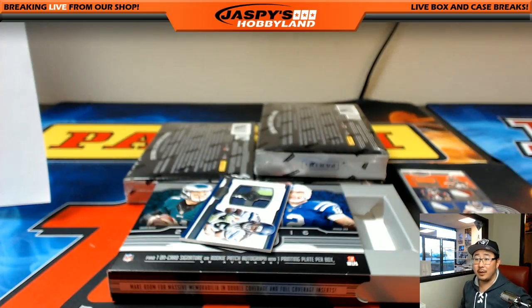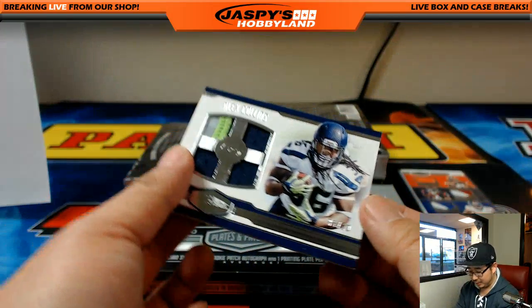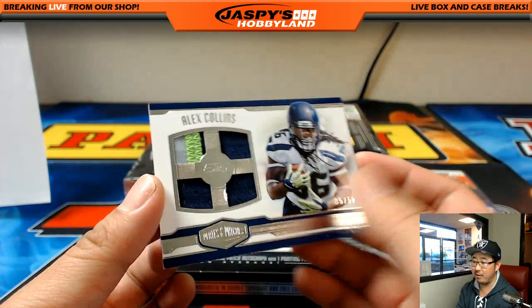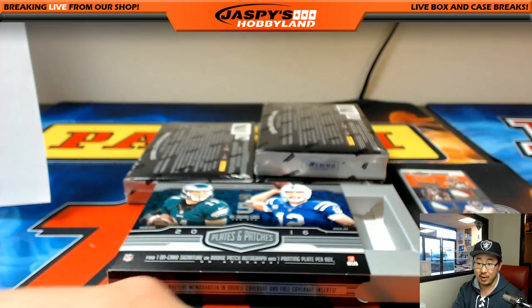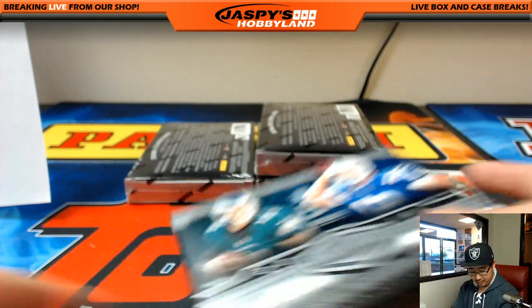Nice upper echelon autograph. We need to get some of that new guy mojo going. Three-color quad relic, Alex Collins, 35 out of 50 — goes to the NFC West.